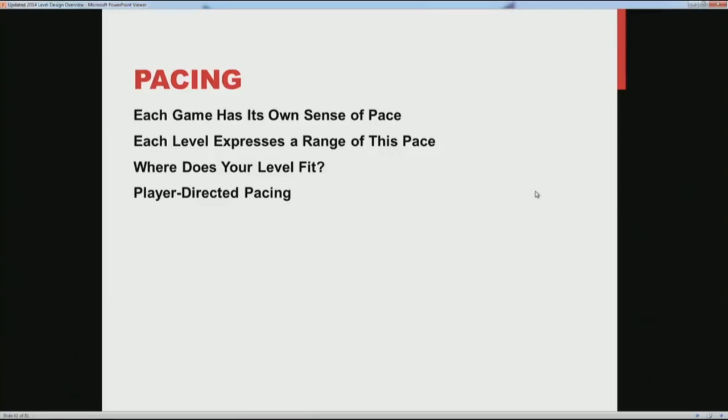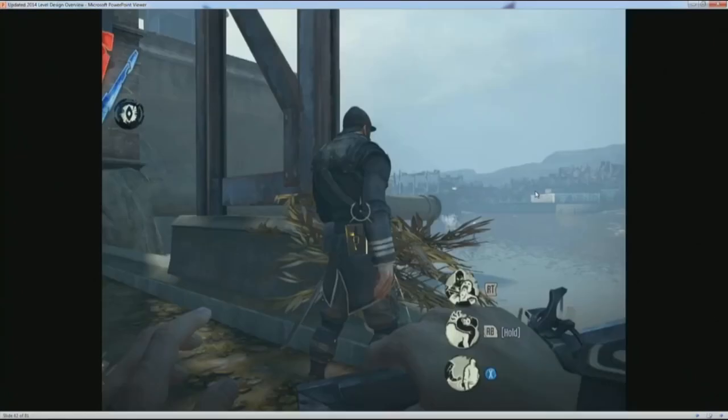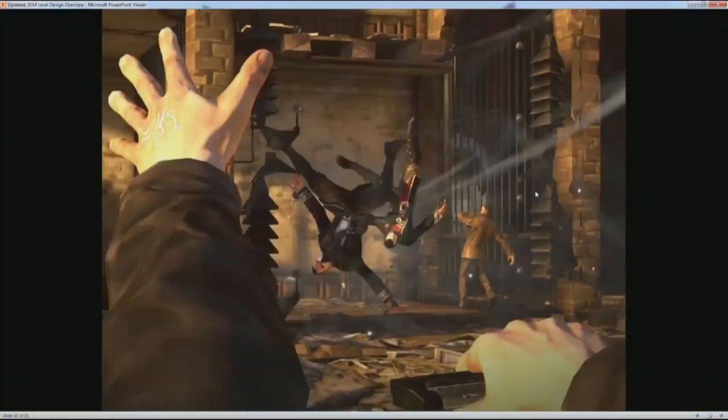When talking about pacing, it's worth considering the notion of player-directed pacing, because pacing is very authorial — you're trying to create a sense of pace for the player. In a game like Dishonored, where the player has the ability to creep around the levels and take forever, sneak around and never be seen, or play in a very bombastic violent way, those levels are no longer trying to present the player with pacing but permit the player to set the pacing themselves. That's actually one of the great strengths of Dishonored's level design — it gets out of the way and lets the player create the experience they would most like to have.